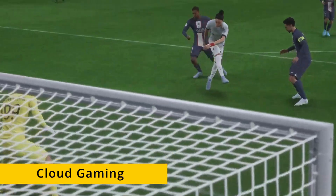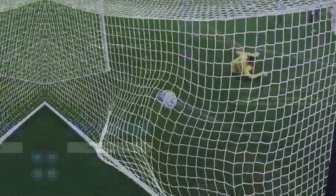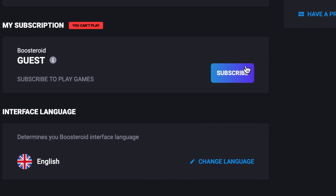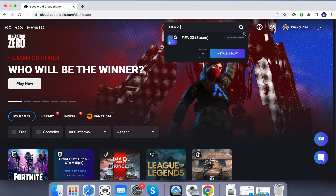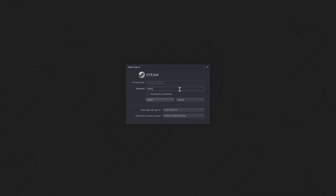We'll tell you about a cloud gaming service called Boosteroid that features the game in its library, and using it is super simple. Just register on the site, go to your profile, click the subscribe button, and start your subscription. Once you're subscribed, type the game's name in the search bar at the top. Select Play, then click OK, let's go. When you see the Steam login screen, enter your username and password to start playing.